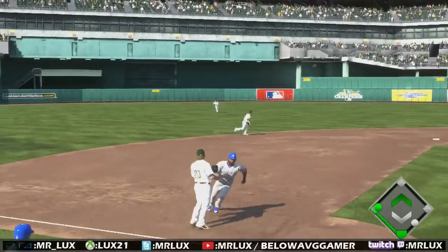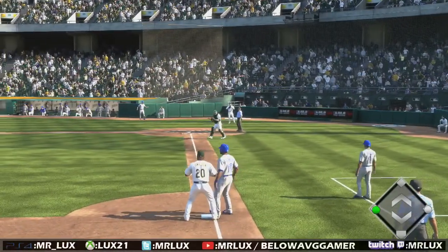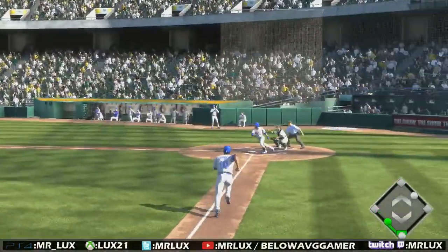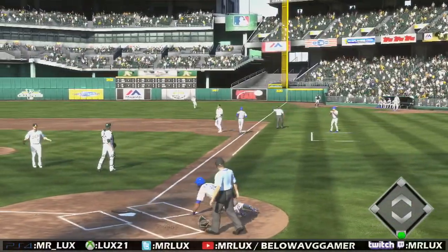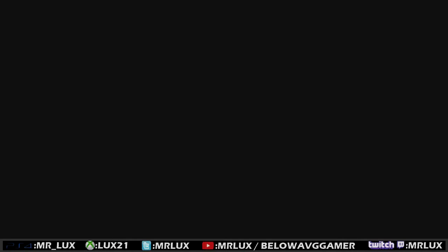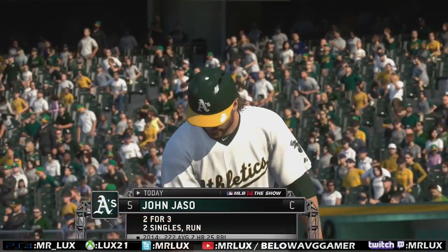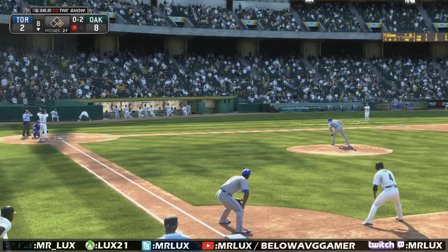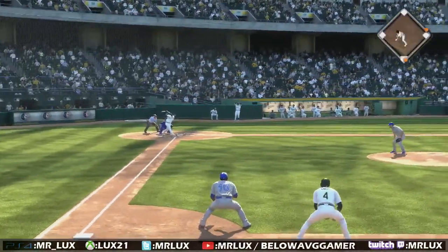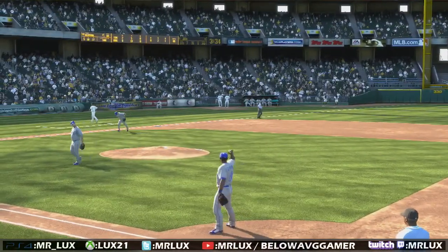I could have made it in there and that'll force the runner to hold at third base. A swing and a ball hit softly on the ground — throw on the field is in time and the Toronto rally goes for naught as the inning is over. Blue Jays leave a pair. Todd Redmond will come on in a mop-up role. John Jaso will get another shot — two for three in the game. A ground ball to second, and a nice double play — bare-handed scoop, toss, and throw him out.